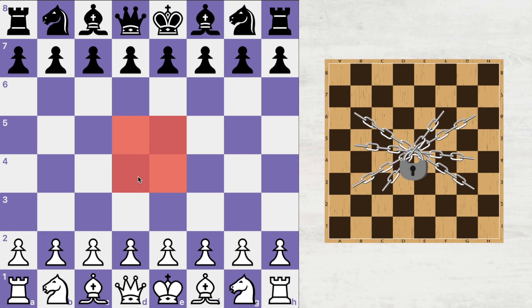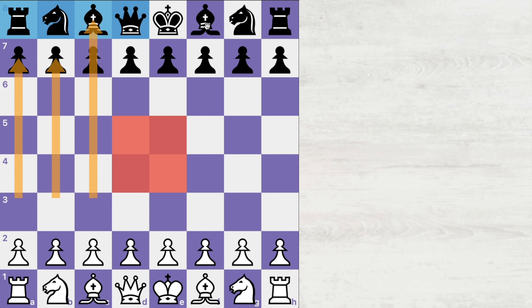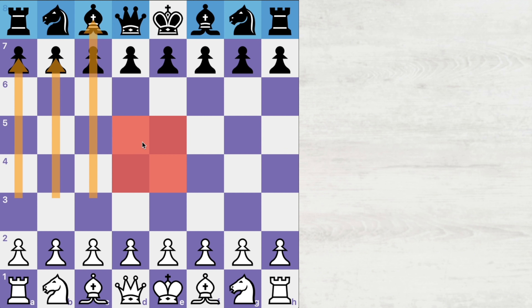First, he locked up the center. Then, he shut down all the queenside activity of his opponent. Then, he made all his opponent's pieces useless and totally inactive, making his opponent utterly frustrated and unable to do anything in the game. And after that, he started a deadly kingside attack, which Black was unable to survive.